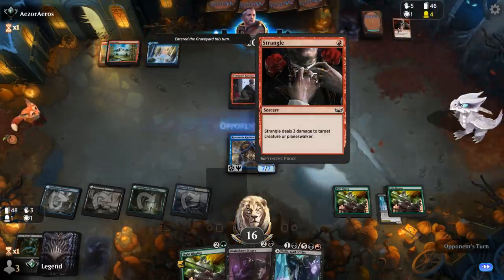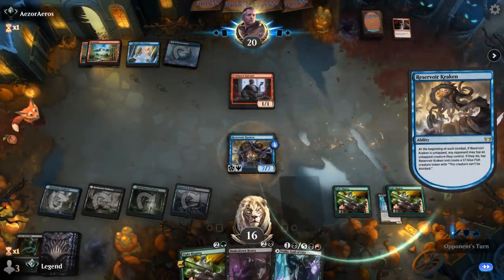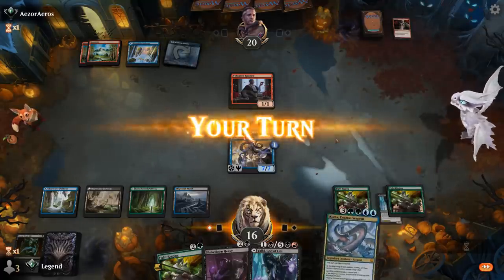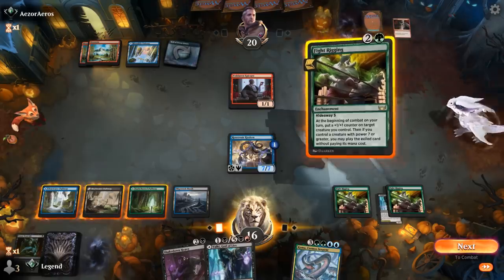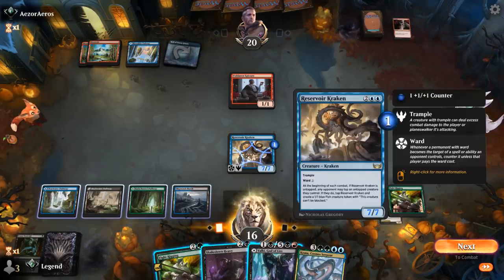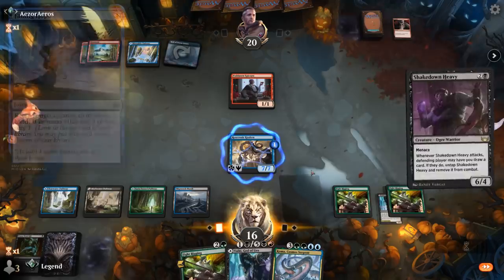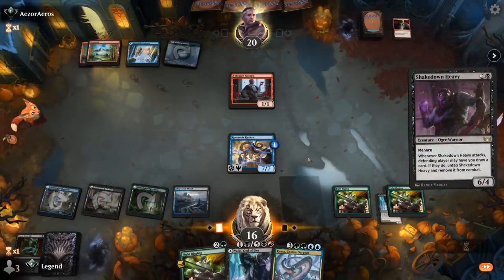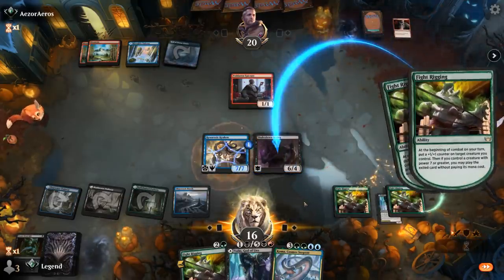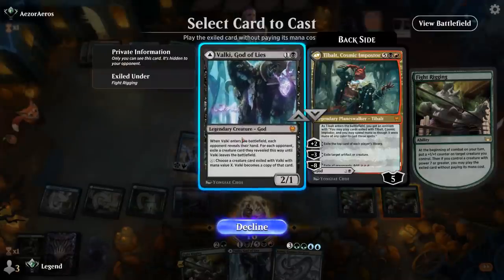Blood token discards Strangle — not great against a 7/7. Opponent might as well wait to tap down the Kraken until my turn. We might as well play another rigging here unless we're afraid of a bounce spell like Fading Hope bouncing the Kraken for three mana. Playing a Heavy plays around that a little bit better, even though we could live the dream of another Fight Rigging finding something juicy. So we'll put one counter on Heavy and one on the Kraken, giving us two 7-powered creatures.